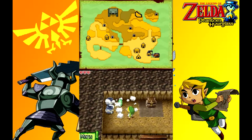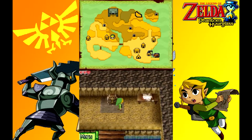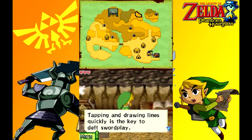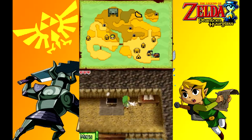Smash these pots. All right. 22. 24. Nice. What does this book say? Using the sword. Okay. Now let's go open the chest. Yeah, got the sword.